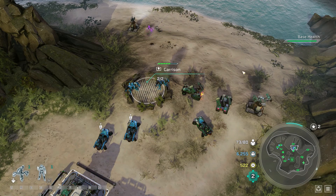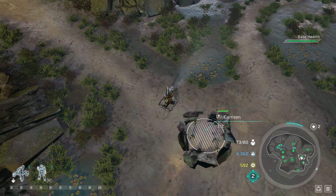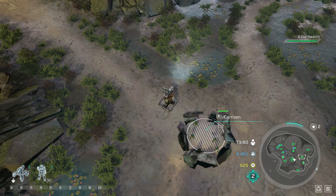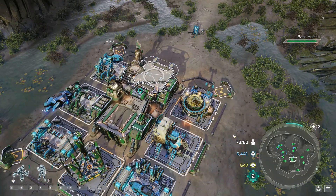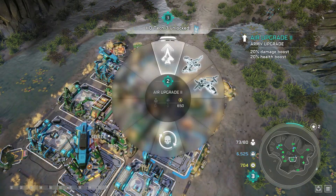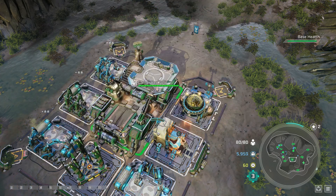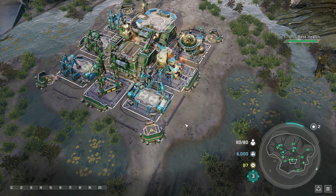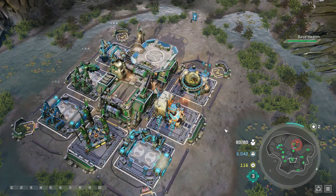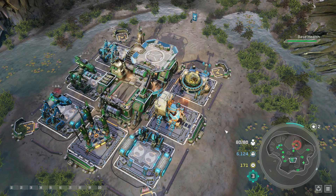Alright, they can't get through. Now, just the right side. In a moment here we'll be able to make Scorpions. Here we go, Scorpions — start pumping them out. Oh, they take seven. Where's the army? Hostile spotted, sending coordinates. Reinforcements. I've been attacked by enemy air units.